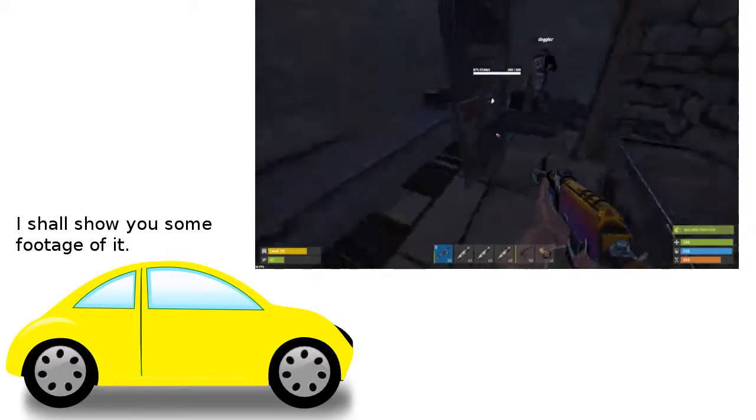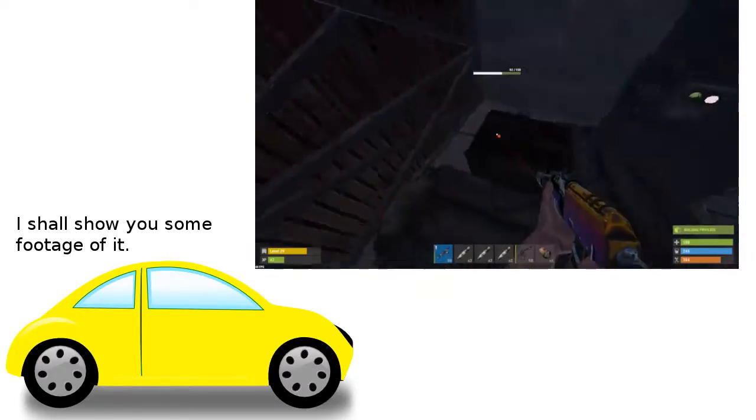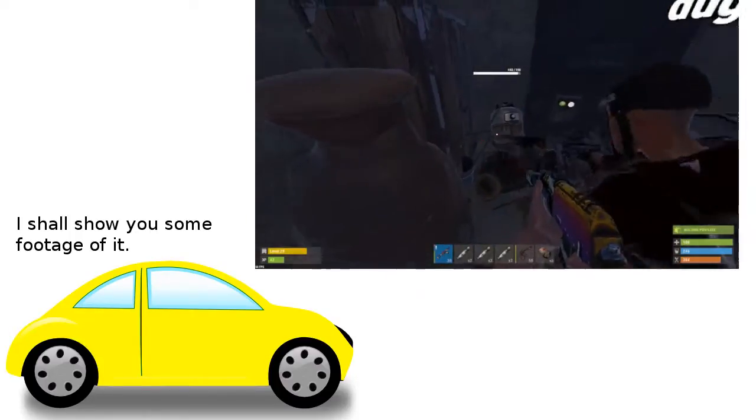Through here we've got this area, and the rest of those P2s can get lost. And here we've got the TC.